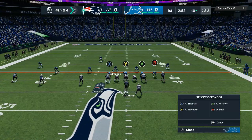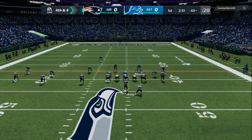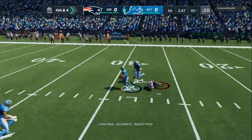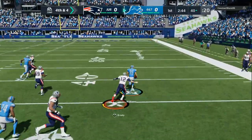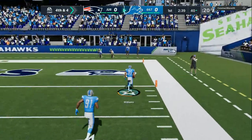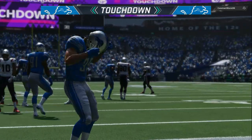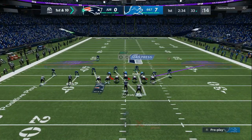Or I would drop him into a zone. Then you can drop a safety off into a zone or cross man him, just like you would do in the dime 1-4-6 and all them other type of packages, except you have more people on the front. Because if you need to stop the run, you automatically have four people rushing instead of only that three man front. As you can see, my guy jumps the route and we turn this into a pick six. Man coverage is already OP, but being in a versatile formation like this — the nickel 3-3-5-I — you have so many options you can do.